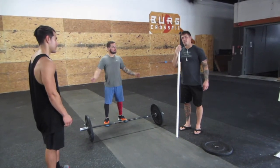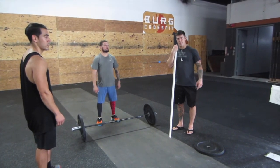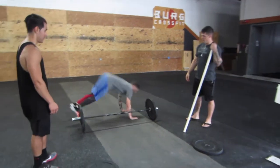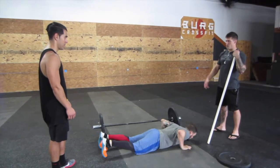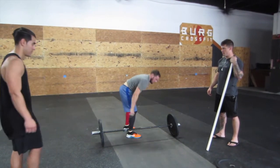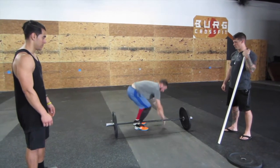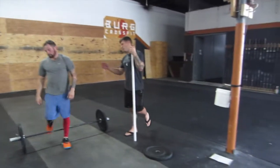Every minute on the minute, you have to perform four burpees — two burpees for each partner — and then three thrusters. The burpees are lateral burpees over the bar: chest to the deck, two-foot takeoff over the bar. A bad burpee would be jumping over the plate, stepping over, or skipping over. It must be a two-foot takeoff with feet clearing the bar and back.